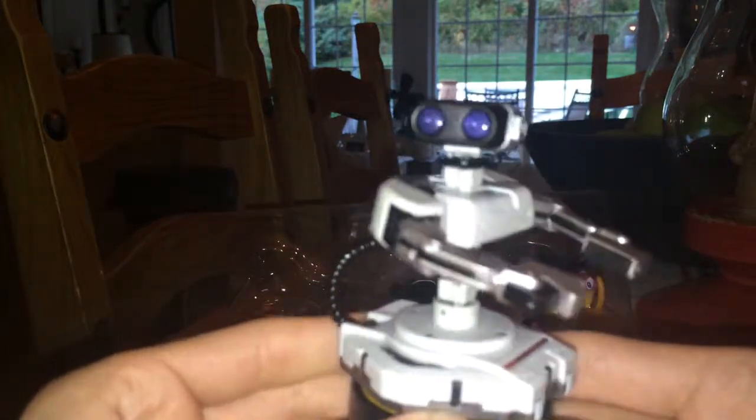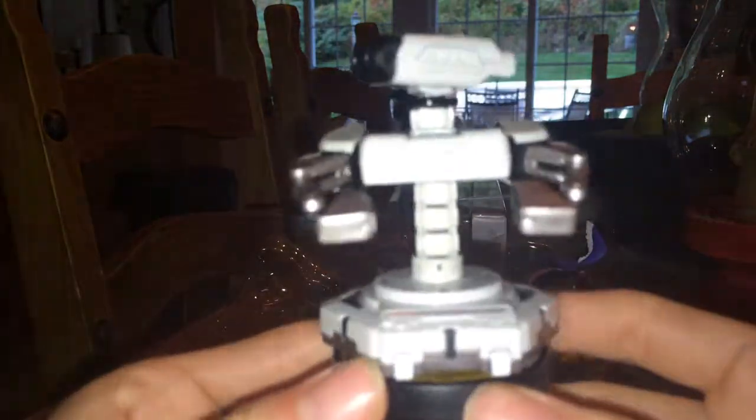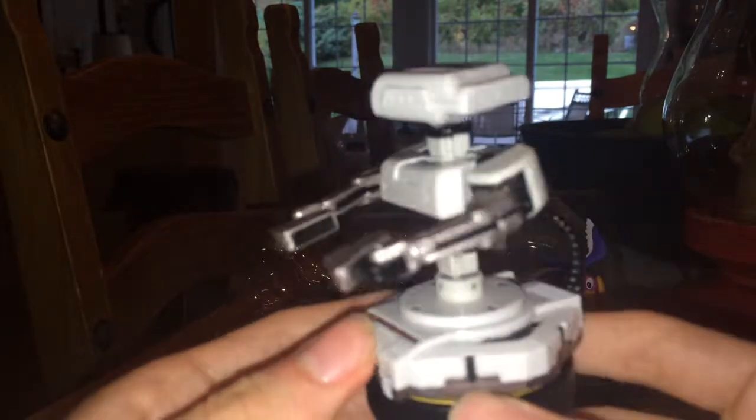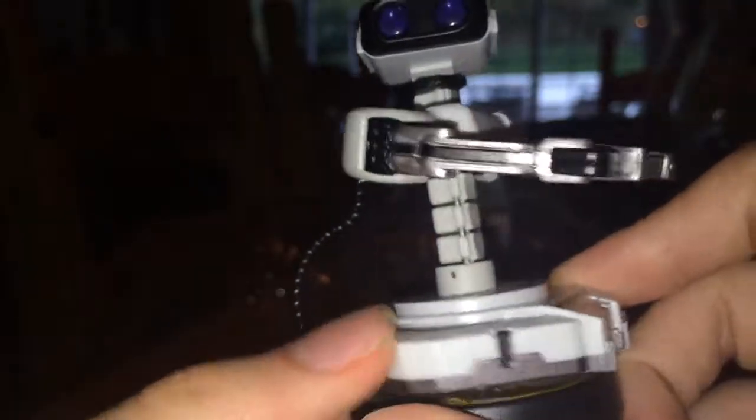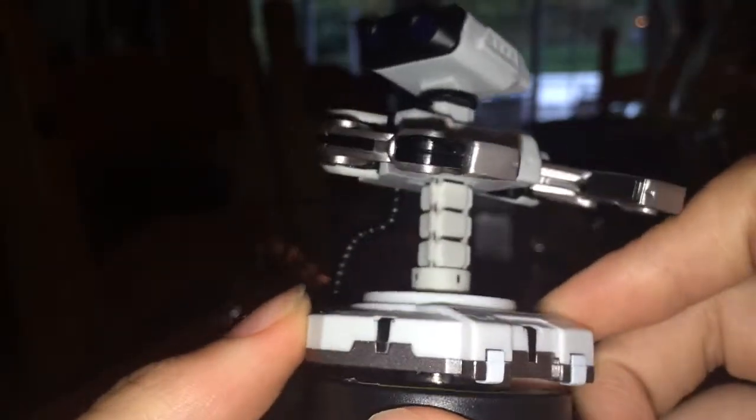Here's Rob. I didn't expect him to be as big as he is — he's pretty big and wide. This is the gray one. There's actually two Robs: one that comes with the red hands, and I think that's a Japanese exclusive only, and then one that comes with the gray hands, which is this one.